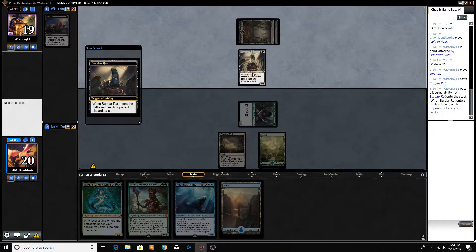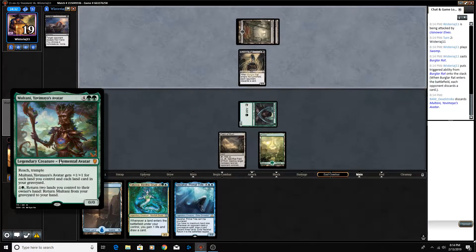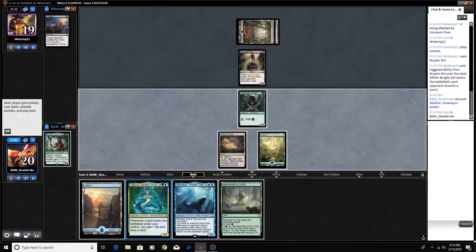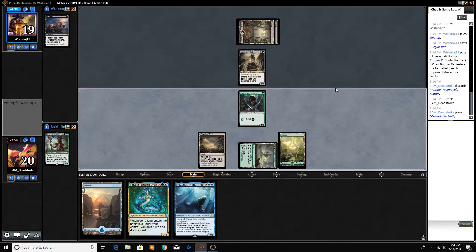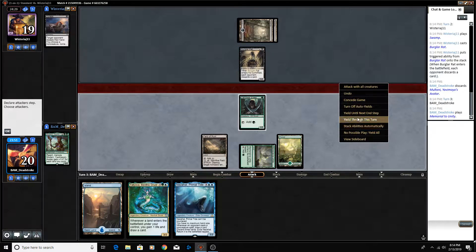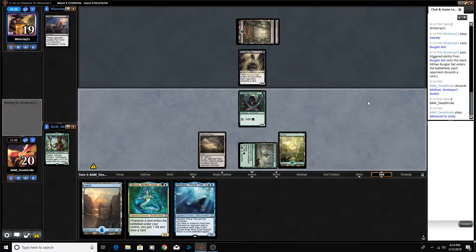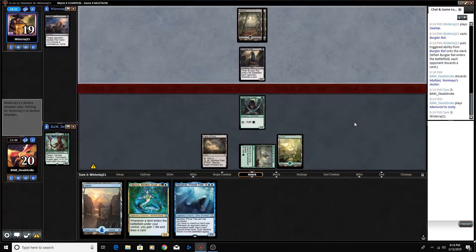Each opponent discards a card — we will discard Multani since we can get that back from the graveyard. We don't have anything for this turn to play, and we don't really want to attack into this Burglar Rat, so we'll yield through the turn.